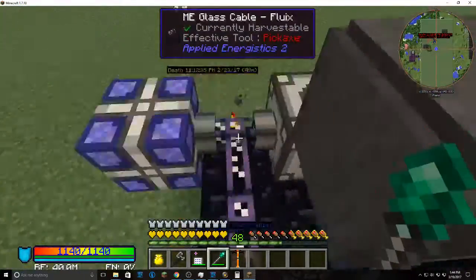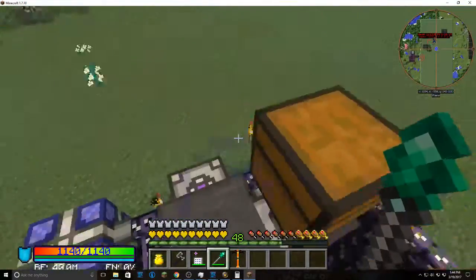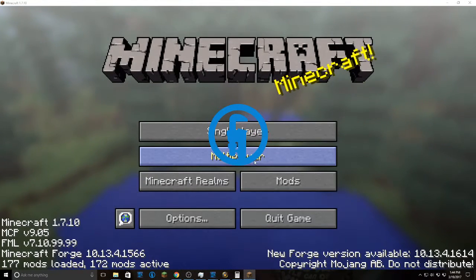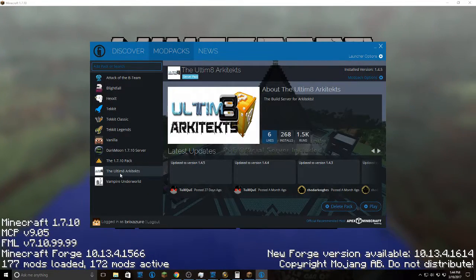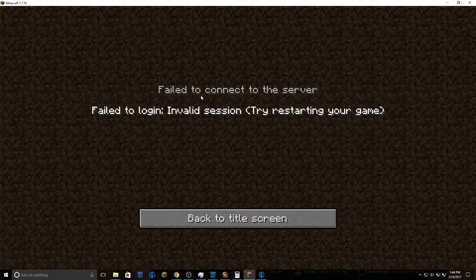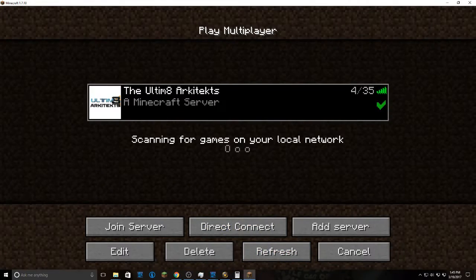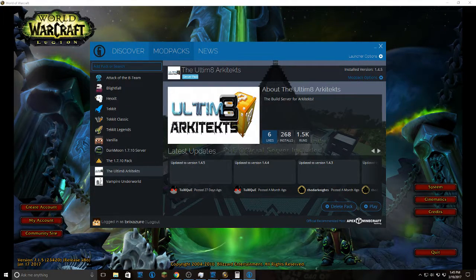That is how you start and set up a basic ME system. Hope you guys liked it — leave suggestions on other videos to do for this mod pack. I'm playing on the Ultimate mod pack server. I use Technic as a launcher — here it is, the Ultimate Architects server. That's how you set up a basic ME system. Leave suggestions and comments down below.